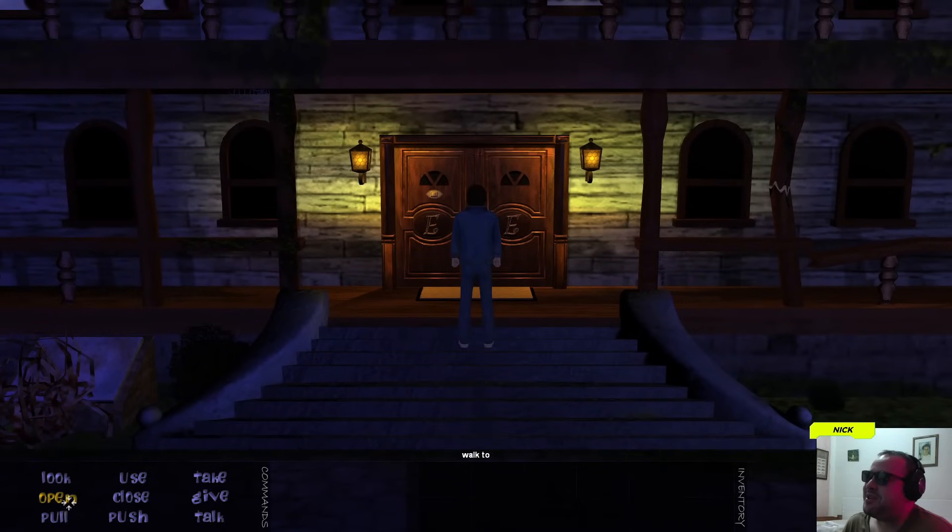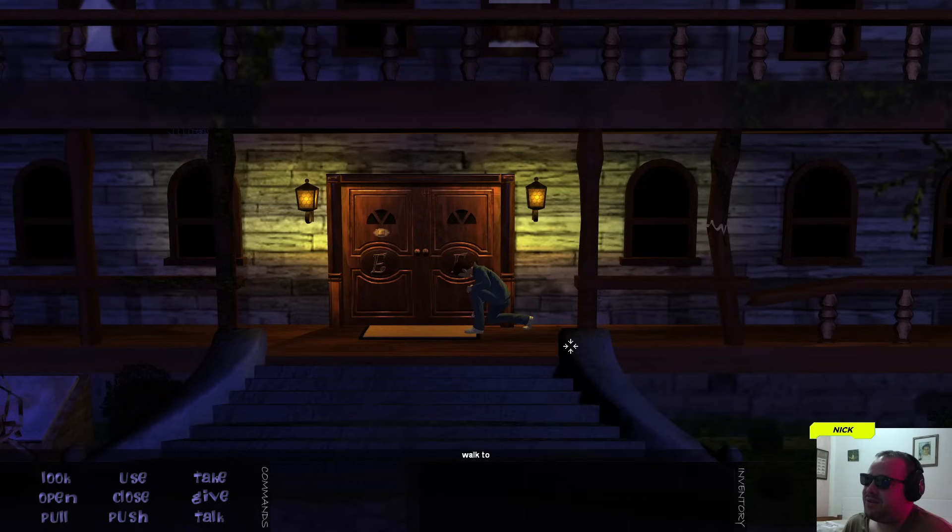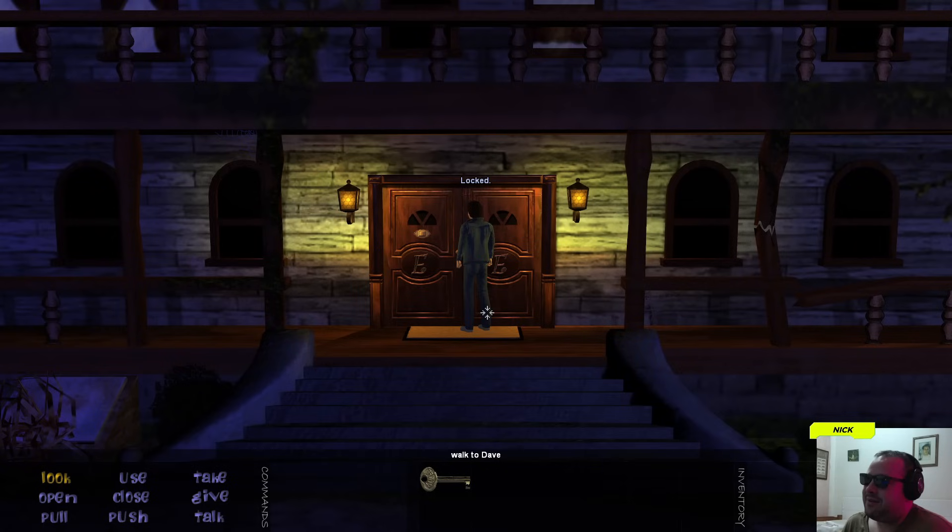Right, the options down here are a little different. So let's pull the doormat to reveal the key, take the key, and let's open the door. Oh — locked. Yeah, of course, because we need the key. And we're going in.